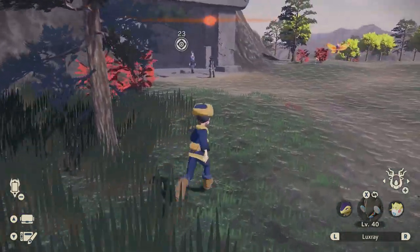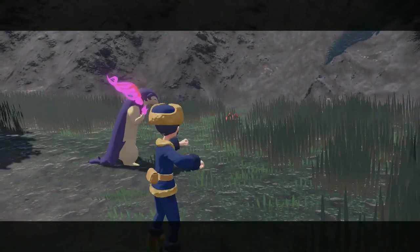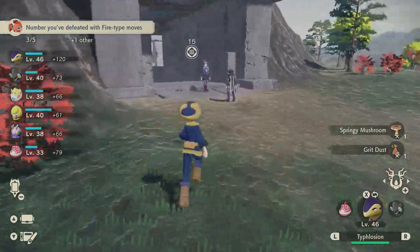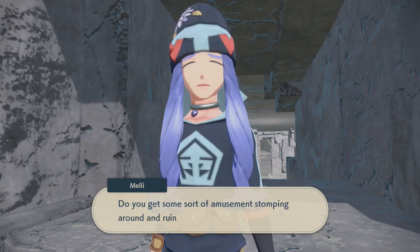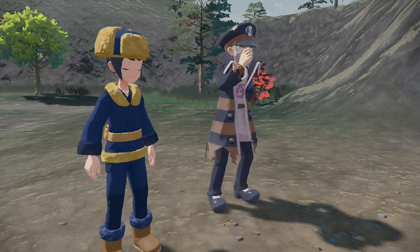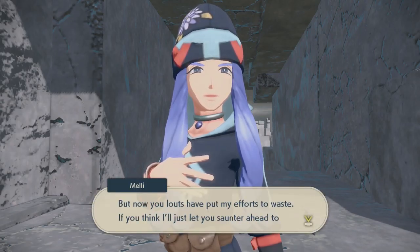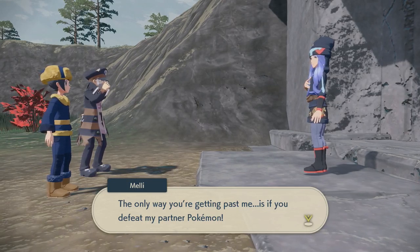If you want to fight that badly — Paras, eat some of this. I like the Infernape move in battle, it looks really cool with the flames. Melly explains she extinguished those lights for the sake of Pokémon in the cave who prefer the dark. Now we've put her efforts to waste. If we think she'll just let us saunter ahead to meet Lord Electrode, we're sorely mistaken — the only way past is to defeat her partner Pokémon.